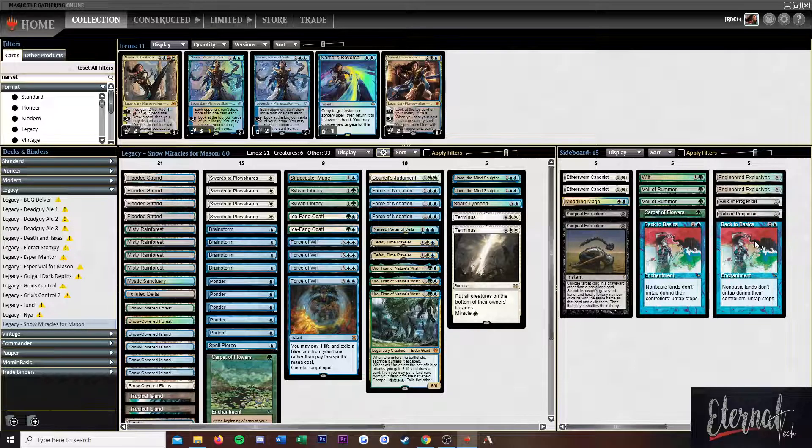I don't so much like Blood Moon effects — Blood Moon itself just turns non-basics into mountains. With Back to Basics, you can shock yourself and get one use out of that land before it's tapped. But if you have a way to untap your land, like Arbor Elf, you can still play it. It's still good against stuff like Tron, but it's not as hosing as Blood Moon is. Most Blood Moon decks are going to be entirely unaffected, whereas with Back to Basics, you can lock yourself out of a couple lands every now and then.